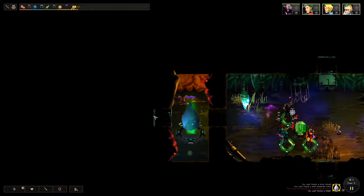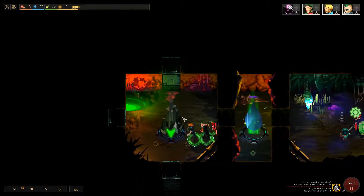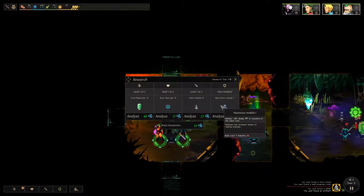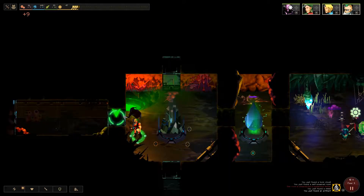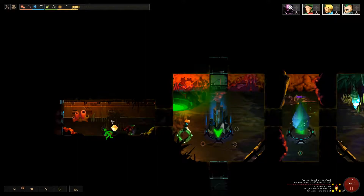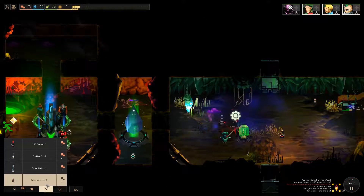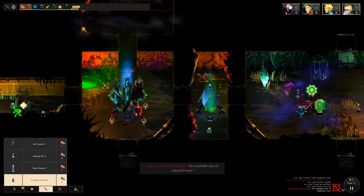We'll continue exploring — feels good. Oh, we have a four-way junction here and a research center, which is fantastic, so we can pick up all sorts of goodies. All of these are pretty good, but I want to prioritize our major modules. This room here is a dead end, and it's the exit — a fantastic early find. We have another dead end up north. Haven't run into any monsters yet, which is really nice. Let's drop a couple of prisoner prods here since we'll probably be messing with the power in this area.